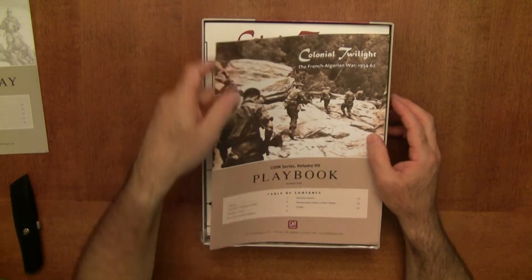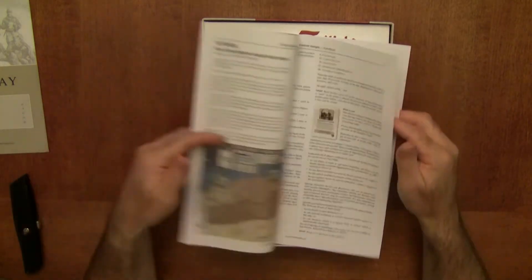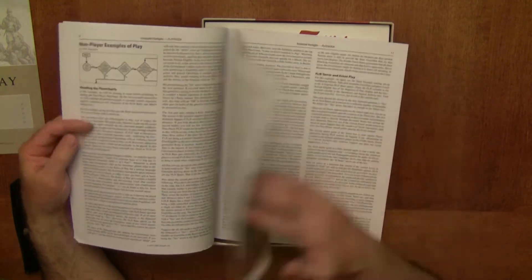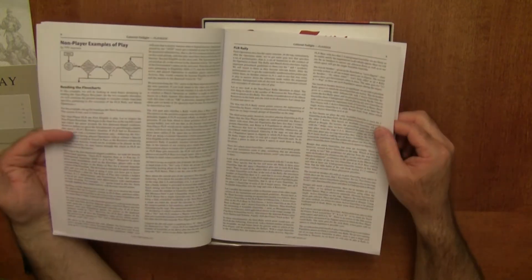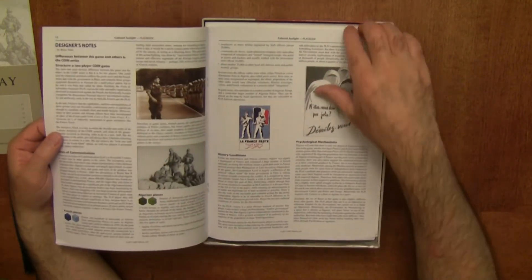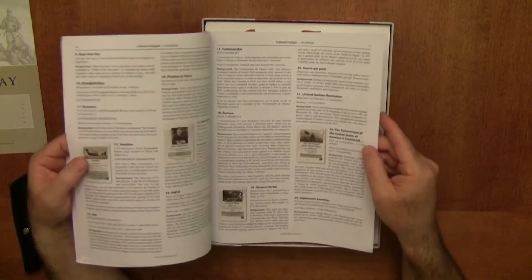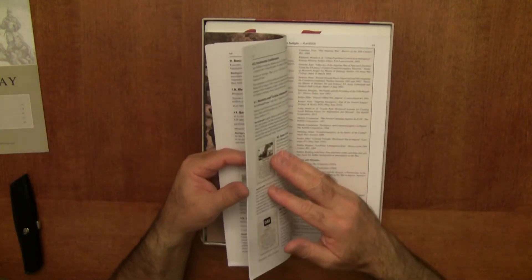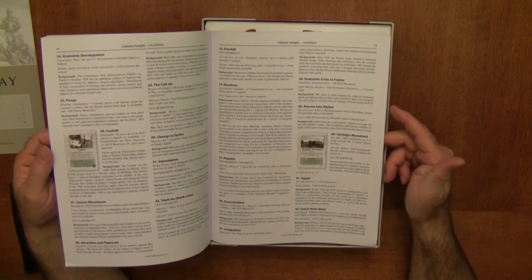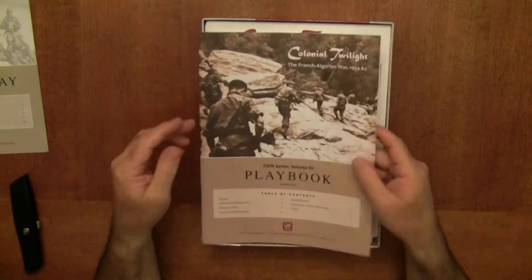And of course the playbook, which will take someone through a tutorial. This is for first-time players to start here at the beginning. There are non-player examples of play, because there are bots for this. Designer notes in the back, and then in the very back there are detailed descriptions of all the event cards — what they are, what they do, and more specifically the background and the historical context of the cards themselves.